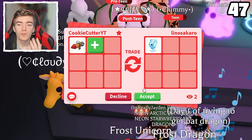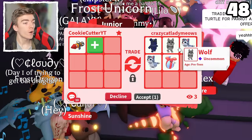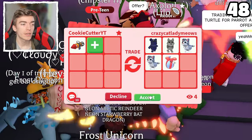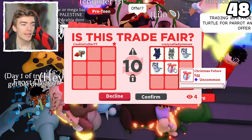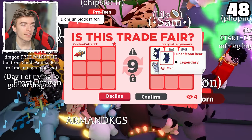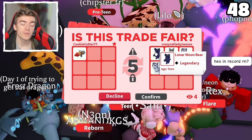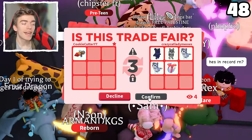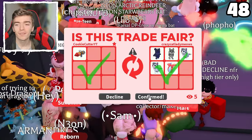A newborn Fleur de Ice — I'll take it. A lunar moon bear, a random wolf which is an old rare pet to be fair, also a Christmas future egg and two alley cats. I'll take it because they added a Christmas egg. Plus a lunar moon bear is pretty cool — it's also a teen. So we are getting a legendary pet for this. Let's hit confirm.